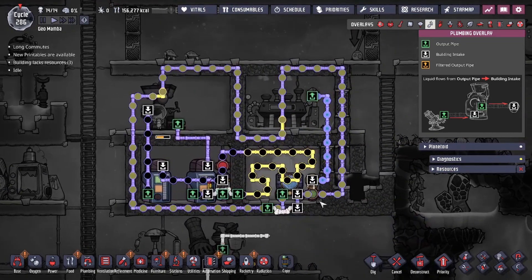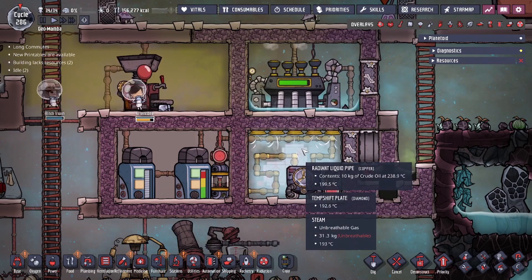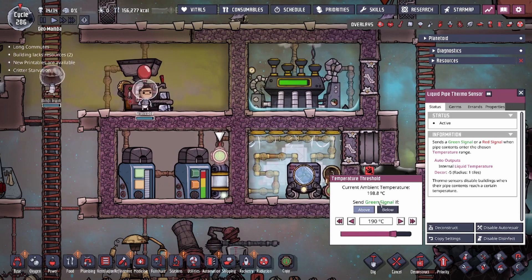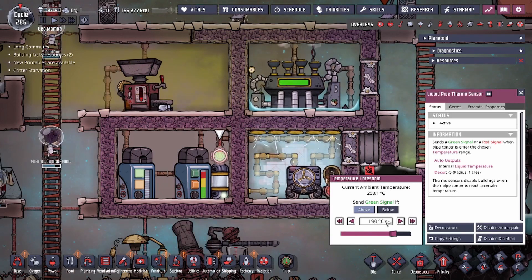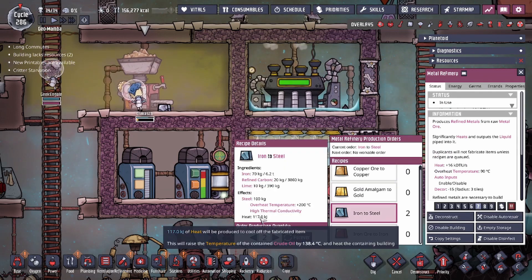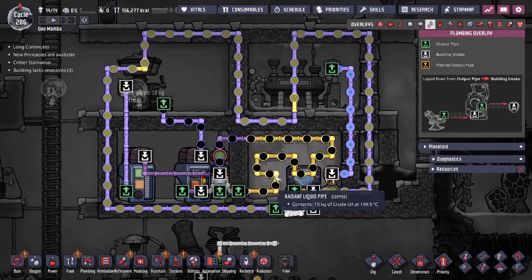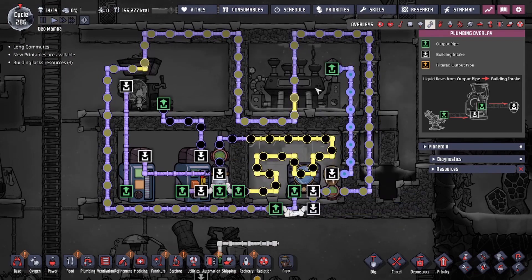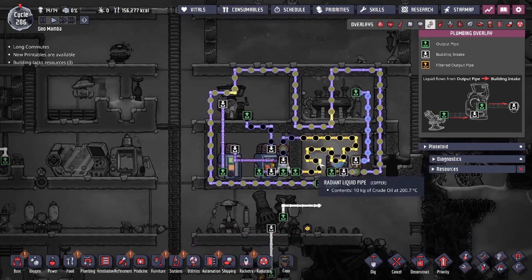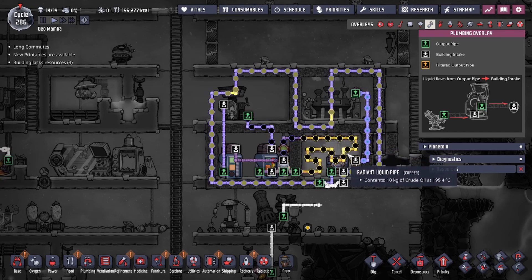Let's go through the math. Because we want to maintain the steam at 200 degrees, we have our medium set to 190 degrees whenever possible. When we make steel, it adds 138 degrees, increasing our crude oil to 300 degrees, which we loop back in to get the steam turbine running at full power.